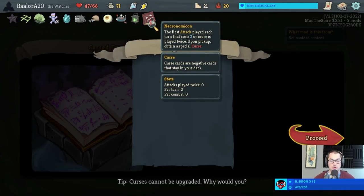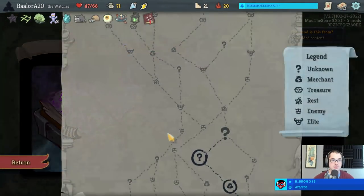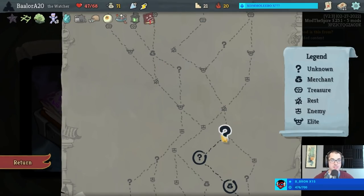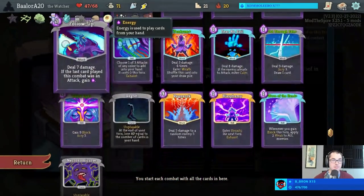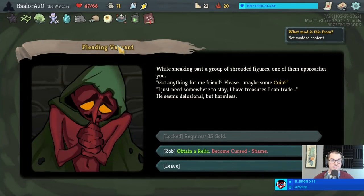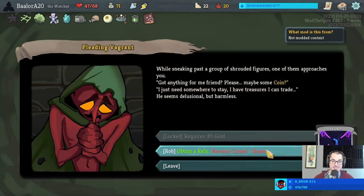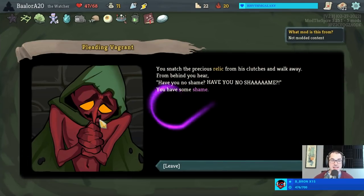I'm super reading the book - come on, please, please - yes! Oh my goodness, it's spicy time. Necronomicon not only gives us another curse but says that the first attack each turn costing two or more is played twice - and that accounts for Snecko, so as long as it costs two or more it gets played twice if it's the first attack on a turn - even if it's a Strike, even if it's Tantrum, even if it's Ragnarok.